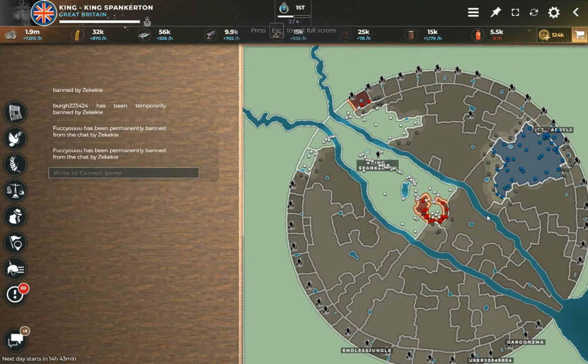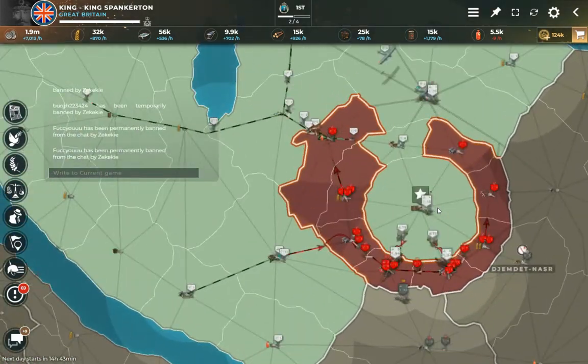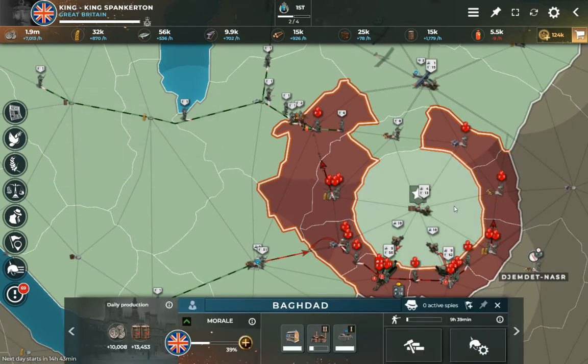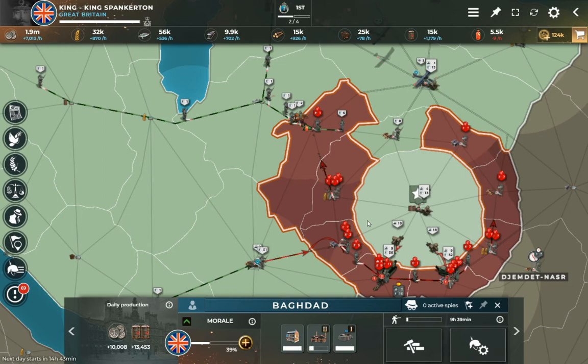Welcome back to Dominion Domination. We're in a pretty good spot here. Not a lot has changed since last time. I have beaten the door down to the center here and just immediately rocked out my energy production all in one fell swoop. Got a bunch more energy pouring in here — 13,453 per day. That is nuts.